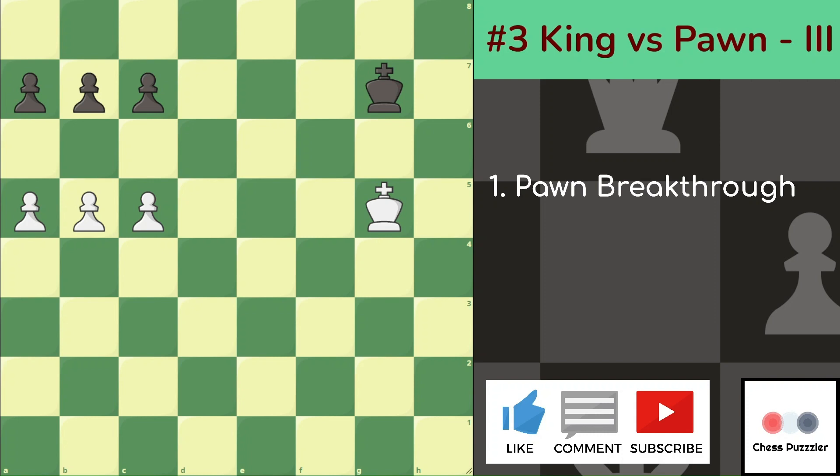By now we have quite an arsenal of tricks to help us understand King and Pawn Endgames. A highlight of these endings, GM Yasser Seirawan's most favourite is Pawn Breakthrough. In this device a player sacrifices a pawn, often two, to pursue a promotion. Well, that's what Pawns are for.